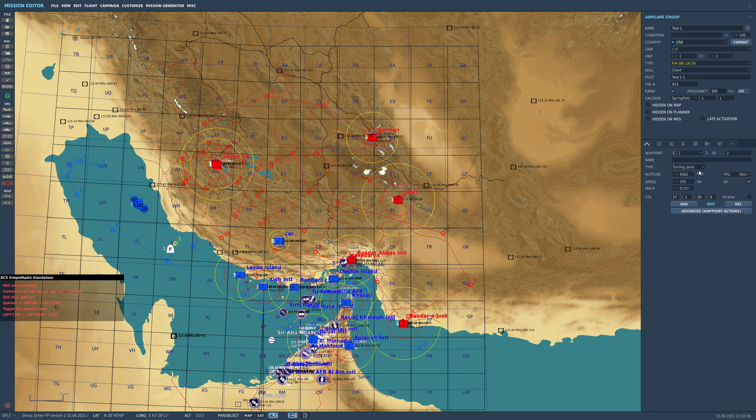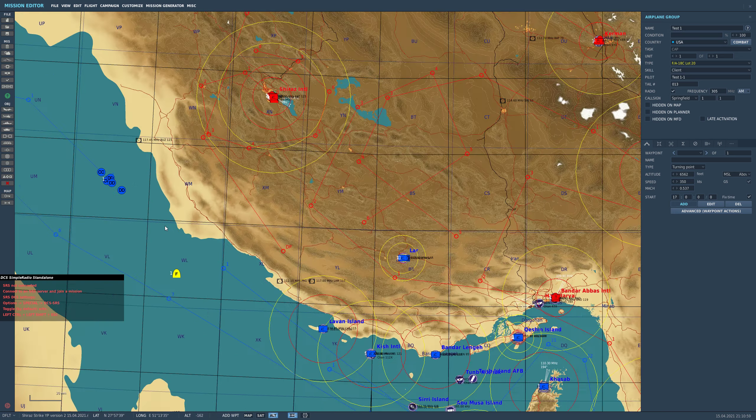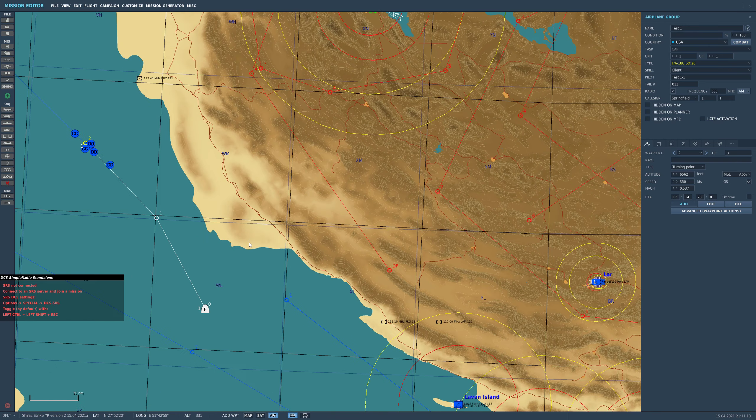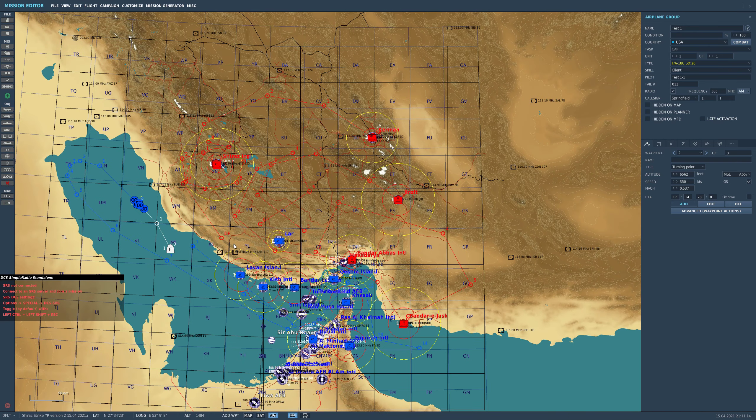I'm going to put this up at 15,000 feet, set it to 400 knots, and add a waypoint here. Let me delete that one and add a couple of waypoints just so we know where we're going. The ILS is set to channel 11, TACAN is 74 X-Ray, and carrier comms is 127.5. Like I said, I've just set this up — just save this.